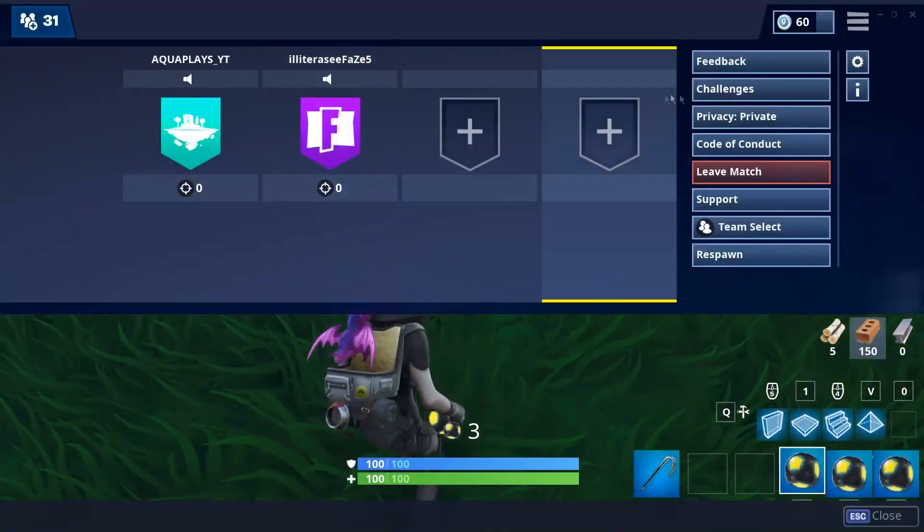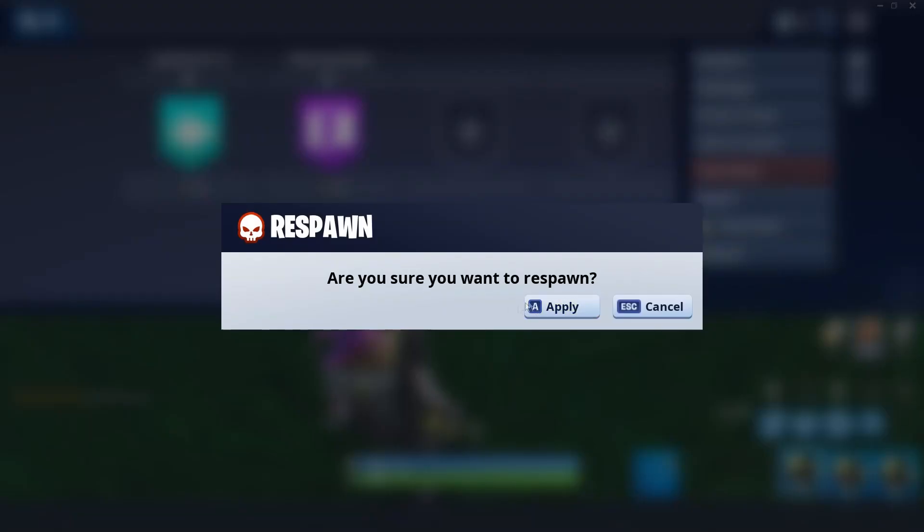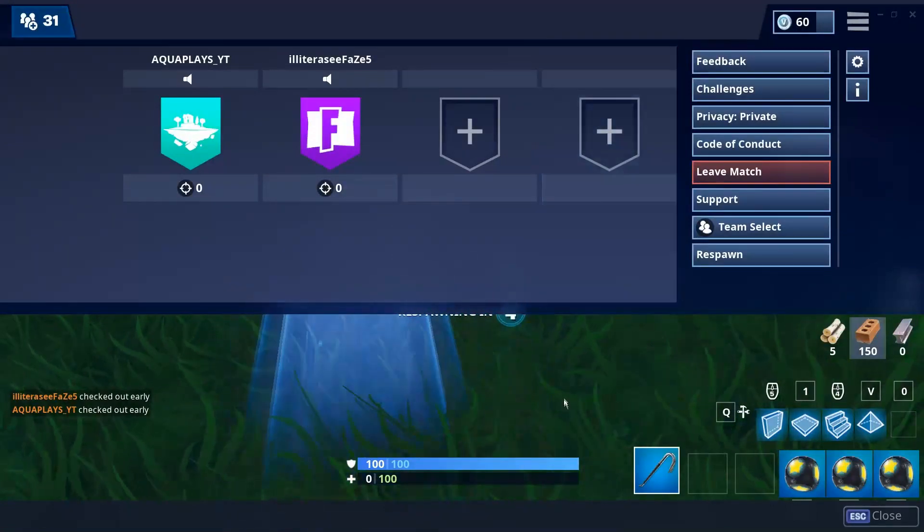You're gonna want to come right here, click escape or whatever your menu key is, and then just click respawn and apply. Now you've done that, you should reach one under the map.